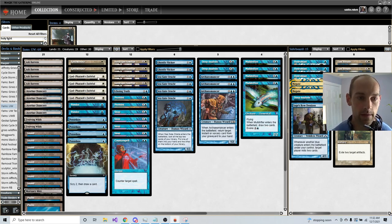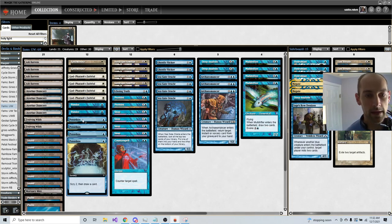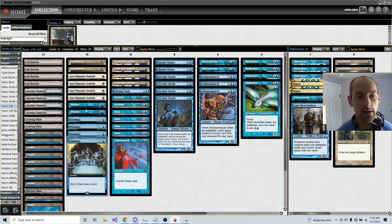To do that, we have four God-Pharaoh's Faithfuls to gain a ton of life, and six cantrips to accelerate our game plan. These synergize very well with the Faithfuls, because you can turn two play Faithful plus a cantrip, gain a life, and then keep stringing cantrips together, gaining tons of life, and get out of range of really any aggro.